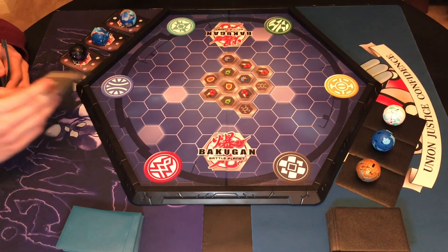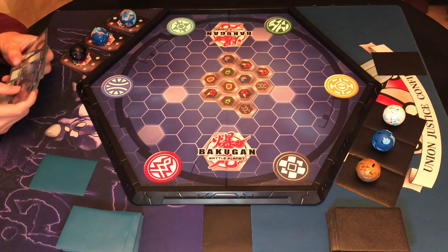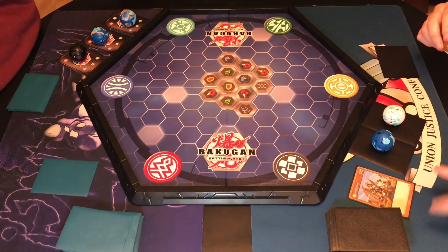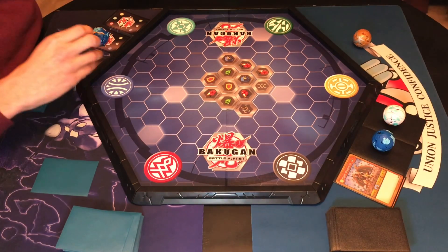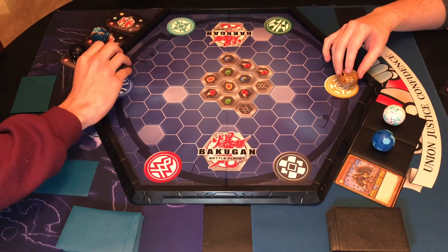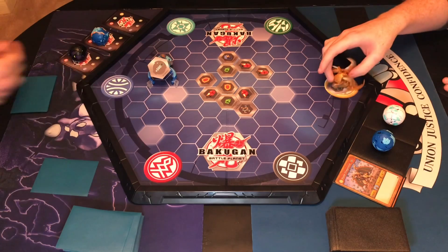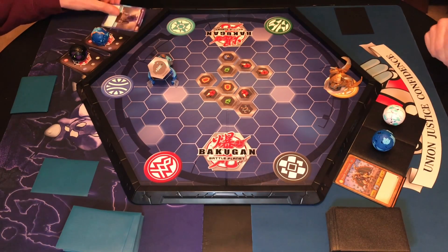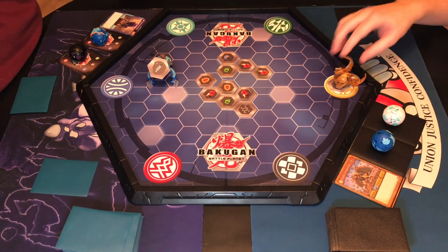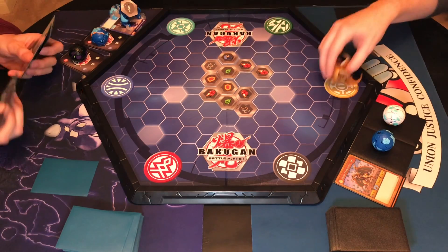I'll tap an energy and evolve into Hyper Dragonoid. So a first turn evolution to Hyper Dragonoid — never before seen. I had nothing good in my starting hand so I'm going to have to make up for it. Double stand. Trap card — minus 100, minus 3, plus 500, minus nothing. So what are we sitting at? I'm at 900. And out of energy. So he loses and places his core back into the matrix and rolls back up his fancy Hyper Dragonoid.